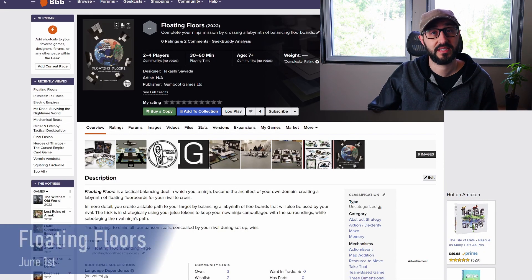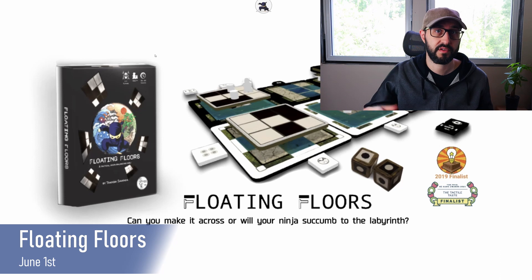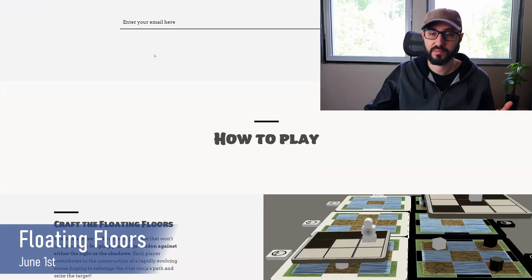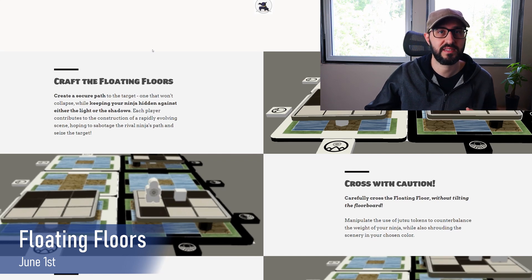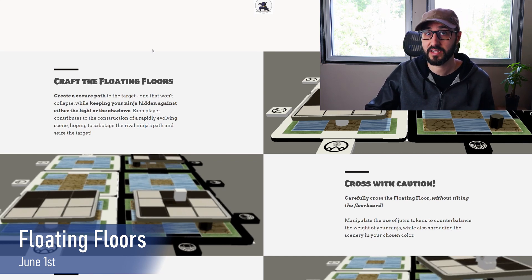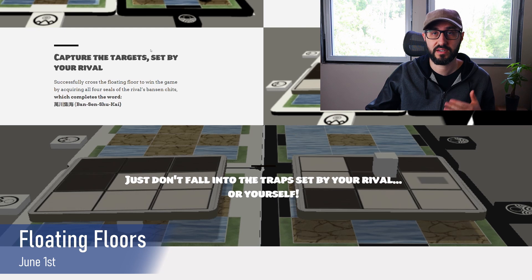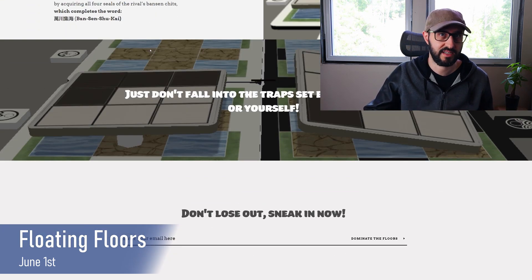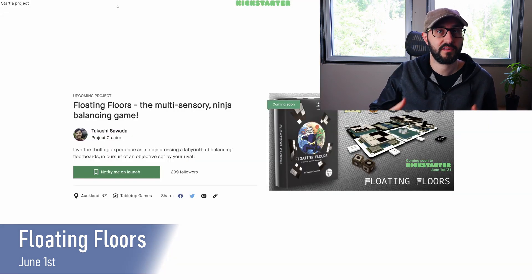Next we have Floating Floors, a tactical balancing ninja duel that plays 2-4 players and takes about 30-60 minutes. Players each contribute to a difficult path of floating floors for their opponent to cross, done by balancing tiles on small cubes so they are stable when left alone. Tiles have black and white spaces, and a player's ninja may only stand on spaces matching their ninja meeple's color. Players must be careful navigating tiles because the weight of their ninja may cause tiles to collapse. The first ninja to claim all four seals concealed by their rival wins.